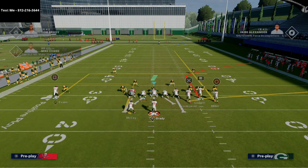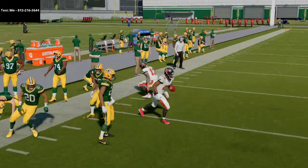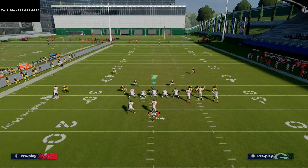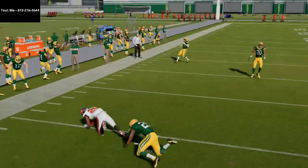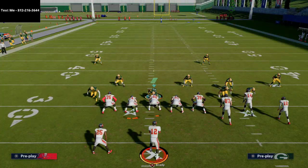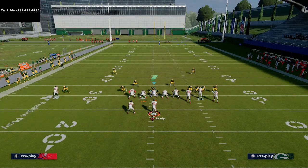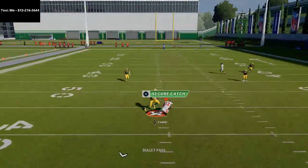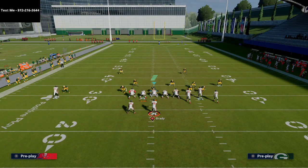Another effective option against man-to-man is putting the back on an option route — he'll beat man-to-man fairly consistently, especially in MUT with a Reggie Bush type. You'll get a lot of separation from your running back. The option route is really powerful this year and able to beat man-to-man to the outside. The key principle is beating man-to-man while still being able to beat zone coverage. This backside dig route is very consistent against man and very consistent against zone — you can run it against any coverage and it will be effective.